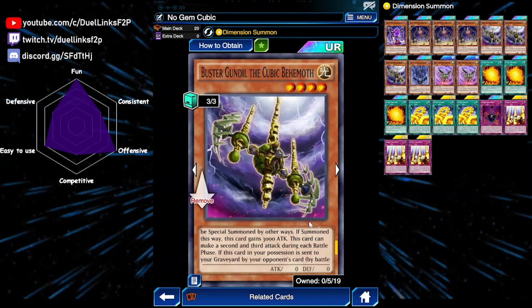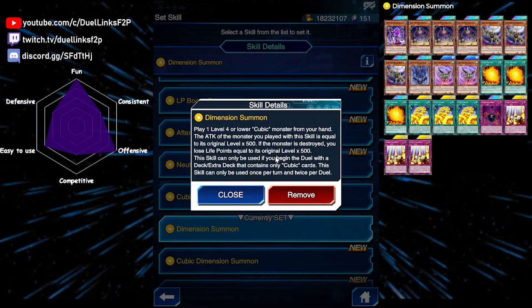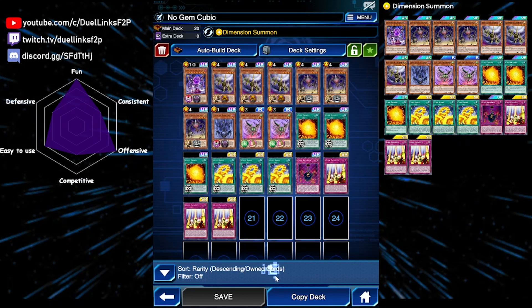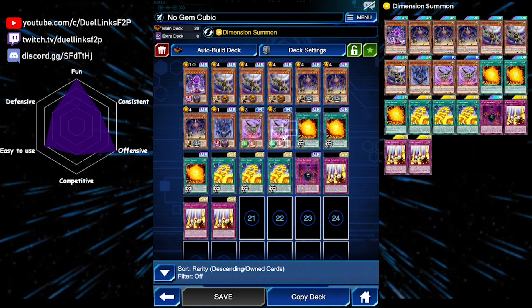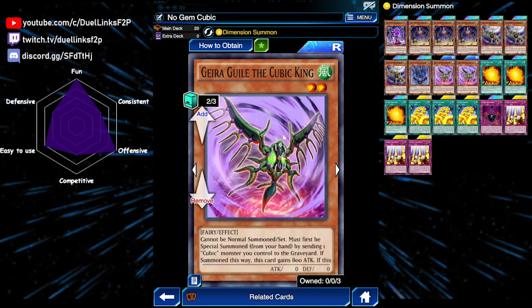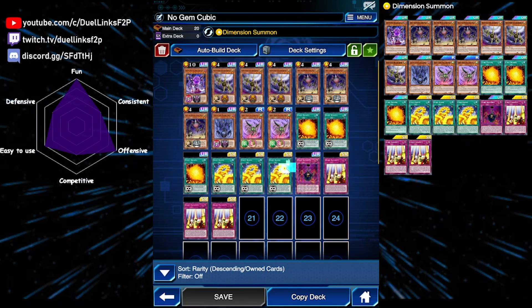Be careful though — if Buster Gundil is destroyed, the skill will reduce your life points according to the original level of the monster. Buster Gundil has a level of 4, so you will lose 2,000 life points. Other than attacking multiple times with Crimson Nova or Buster Gundil, we can also burn our opponent to death using our Cubic King, which burns our opponent for 800 and we can recycle it over and over again with the effect of Dharma, which banishes itself from the graveyard to recycle any Cubic monster. We can also easily search it from the deck using Karma. That's basically the deck — we don't even have an extra deck, so let's see how good this deck is.